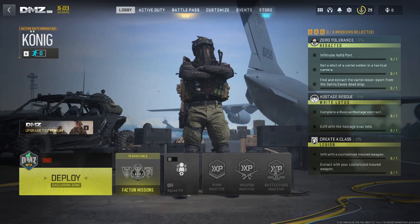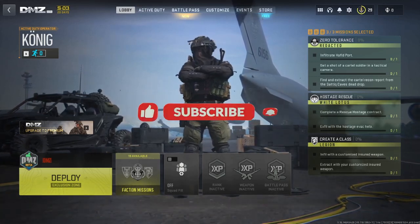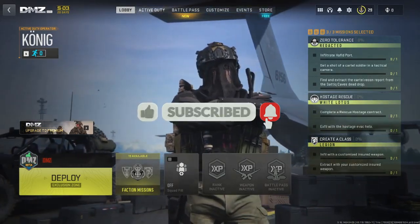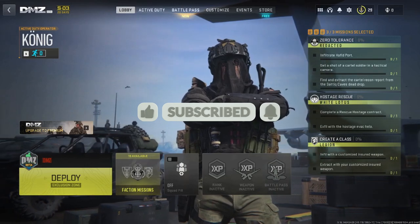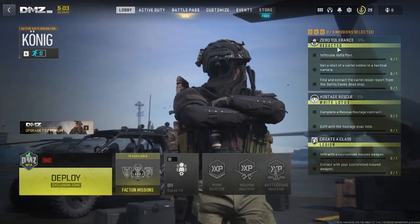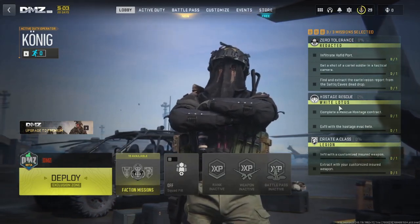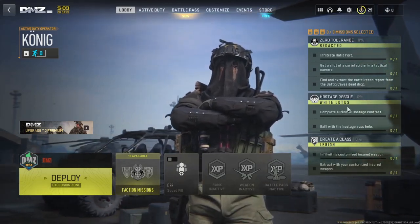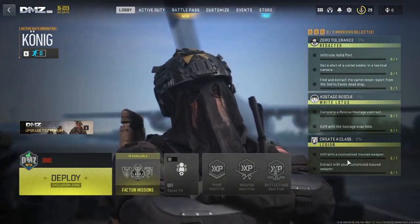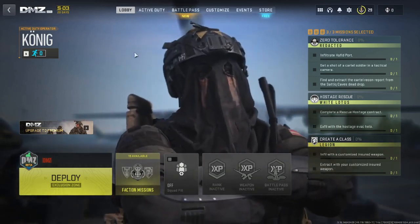As some of you guys know, we did start off a new account on the PC, moved away from Xbox. So we have got a lot of missions to cover. Some of them are basic old missions. The ones I have selected are Redacted Zero Tolerance, fairly simple and straightforward, as is the Rescue Hostage Mission, and create a class with a custom weapon and extract with the custom insured weapon.